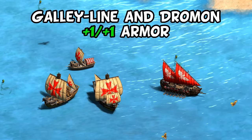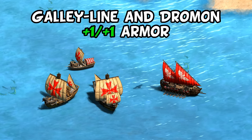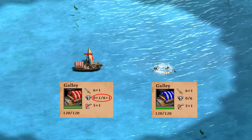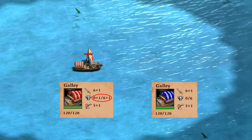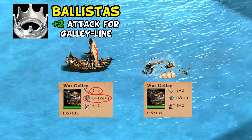Their next bonus is that the galley line and dromon have an extra of each type of armour. Armour usually isn't that big of a deal on naval units thanks to a lot of unblockable bonus damage. In a feudal galley battle, Romans take 13 instead of 12 shots to kill, basically working as a tiebreaker. In castle age though, you can combine this with their unique tech, and at that point the two together start to be a little more impressive, hitting the high water mark of the Roman navy.